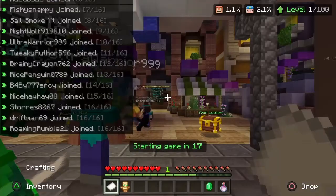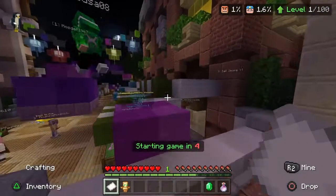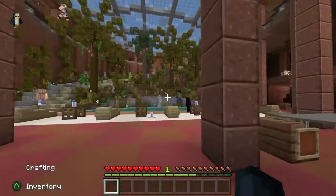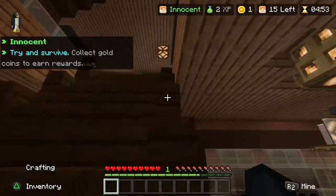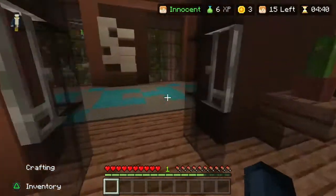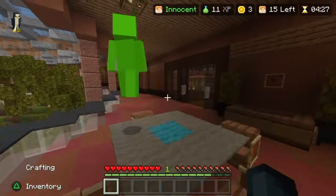Okay guys, this is the hub world for Murder Mystery. These are all the maps you can choose from: Toy House, SO Hotel, Museum, Spaceship, and Warehouse. I can't really pick a personal favorite because I've only played Murder Mystery twice. This right here is SO Hotel. If you've never played Murder Mystery — basically you get put in a lobby with about 20 people. There's one sheriff, it's kind of like Among Us except in Among Us there's no sheriff. There are 18 innocents, one murderer. The innocents' goal is to collect as many coins as possible and stay alive, and the sheriff's goal is to figure out who the murderer is.